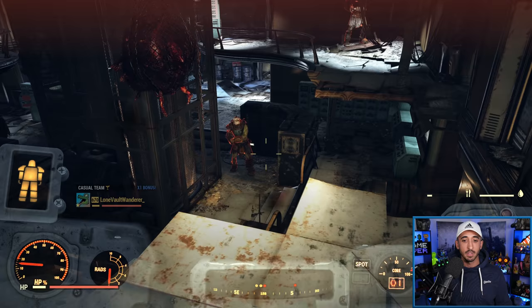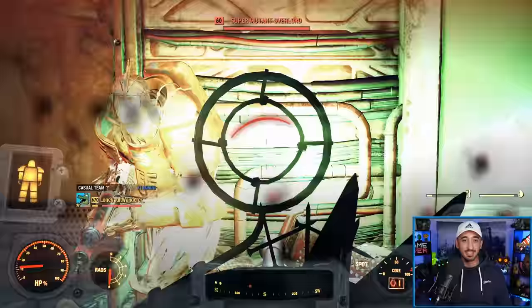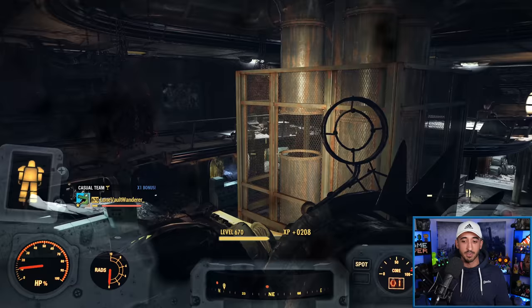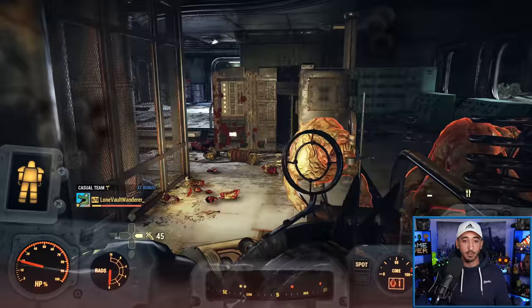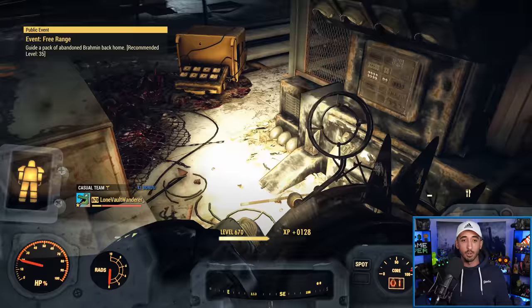I'm going to swap to the anti-armor just to show you how this one performs, because it's pretty admirable. Like you're not going to notice much of a difference in terms of regular mobs — they're literally dropping just as fast. So honestly, if you roll a really decent anti-armor Pepper Shaker, it's going to be just fine.